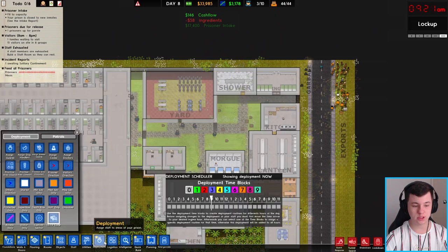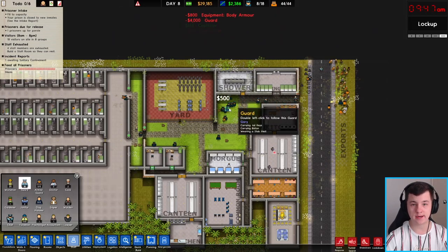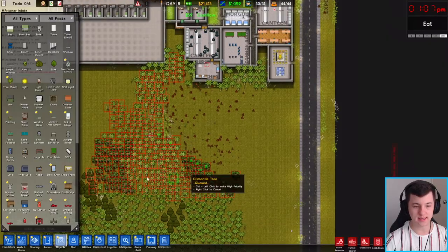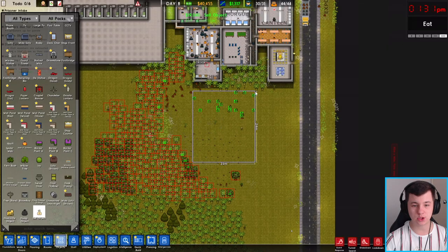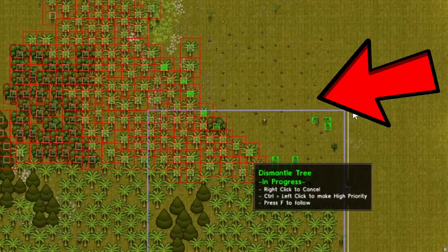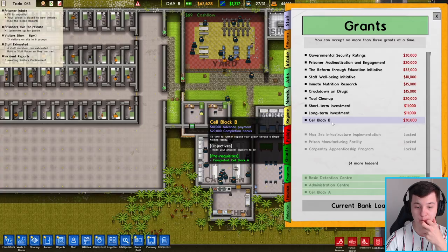All our new inmates are here and being taken to their cells. We'll hire more guards to get our guard count up to about 20. We can sell objects down here too — from 21,000 to 56,000. That is beautiful — a nice money-making machine!